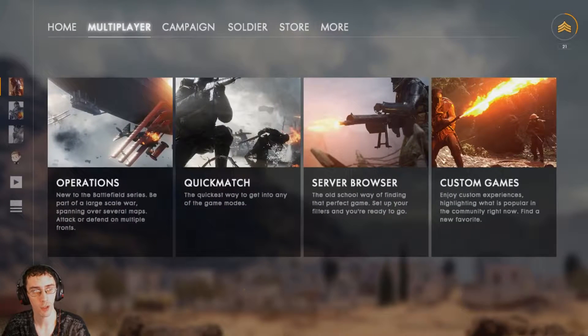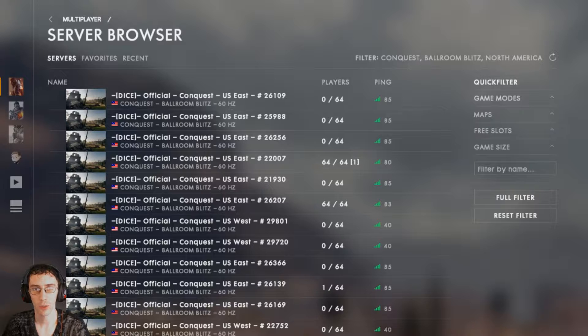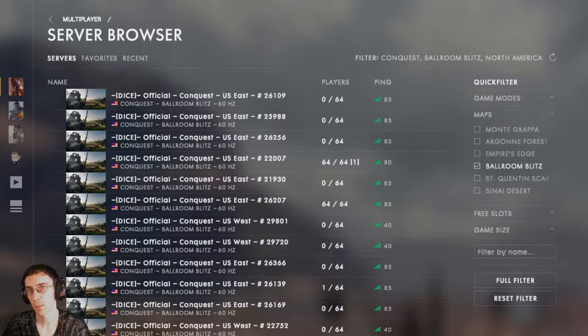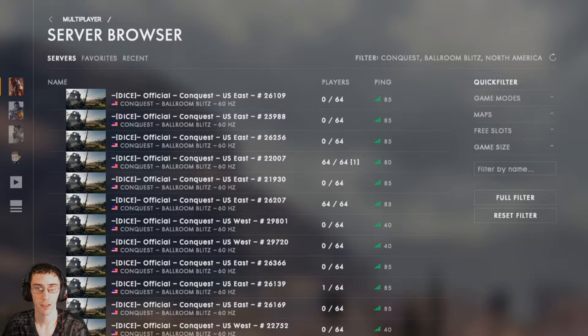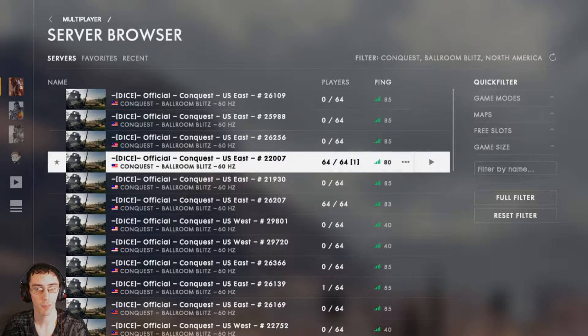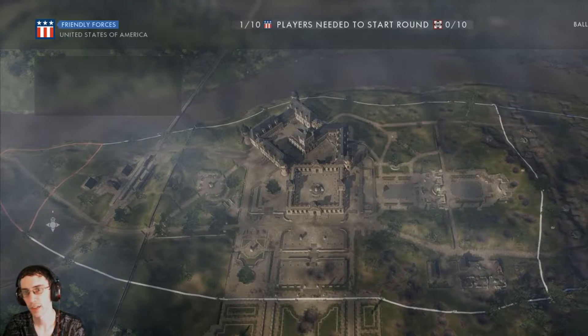From your home screen, go ahead and click over to multiplayer, then go down into server browser. On the right hand side under game modes, for this video I'm going to choose conquest. On maps, the important one is you want to choose Ballroom Blitz — make sure that's checked. There's no scroll bar but you can scroll down to see more options. Free slots and game size don't matter. Find one with nothing going on, preferably choose a really low ping. You can click to organize by ping rank — then find a zero out of 64 server, click join, and wait for it to load.